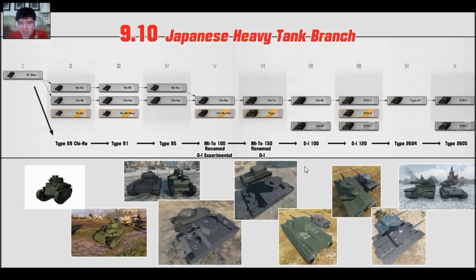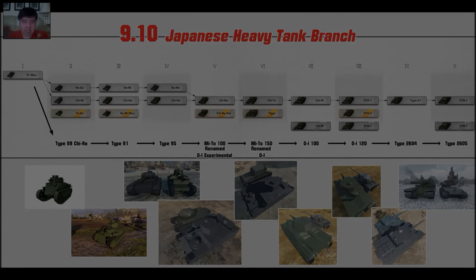Later on, they shifted the mini turrets, put one more at the back end, and gave it even better modifications to the gun barrel, naming it the OI-120 with more armor. So that's the tier 7 and tier 8s of the new Japanese heavy tank line branch.